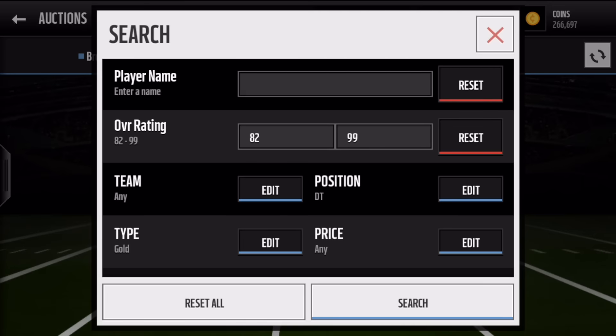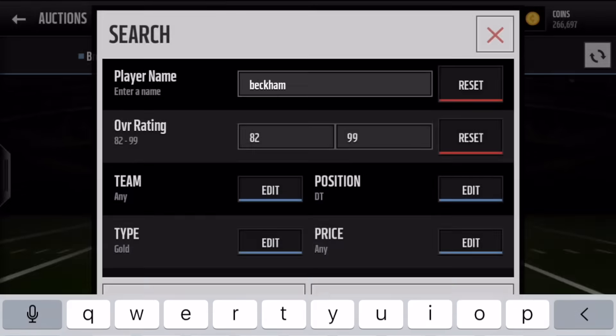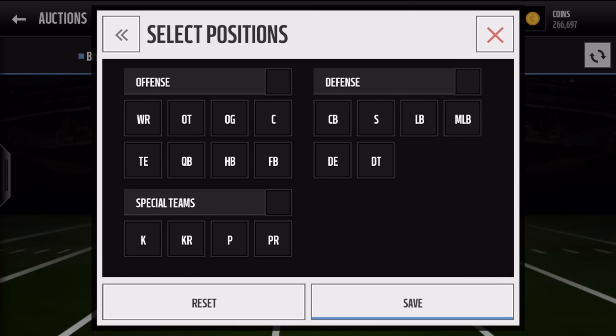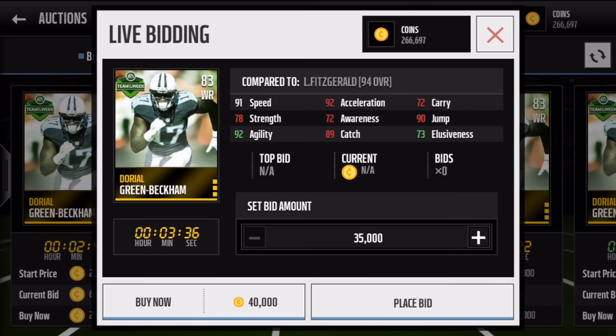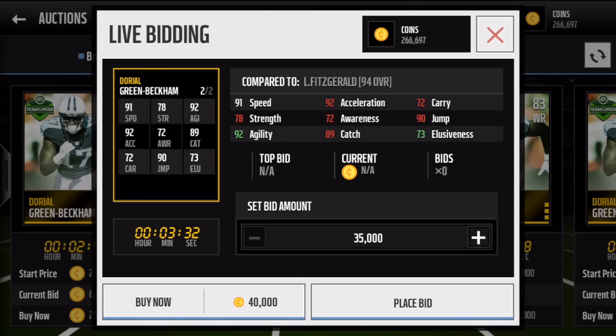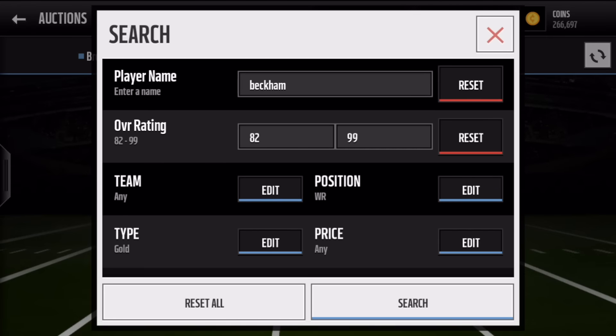And then we already did this one but we'll show you again — Odell Beckham Jr., 83 wide receiver, and again Week 13. Check out the acceleration, speed, agility — pretty high on that one. So even if you don't put him into the Team of the Week set, these are some pretty strong players as well.